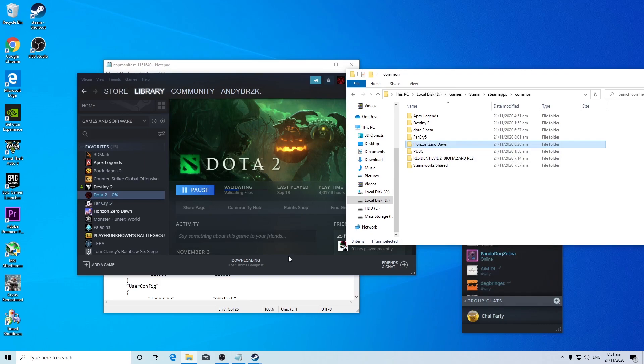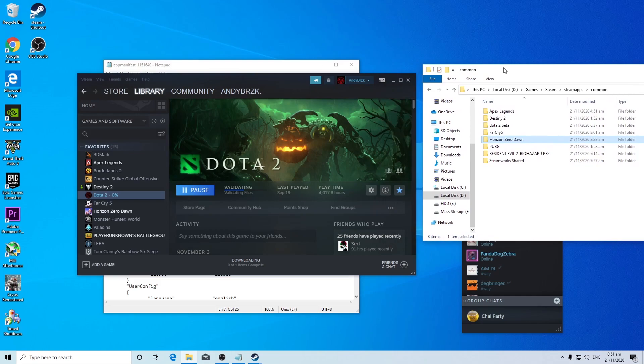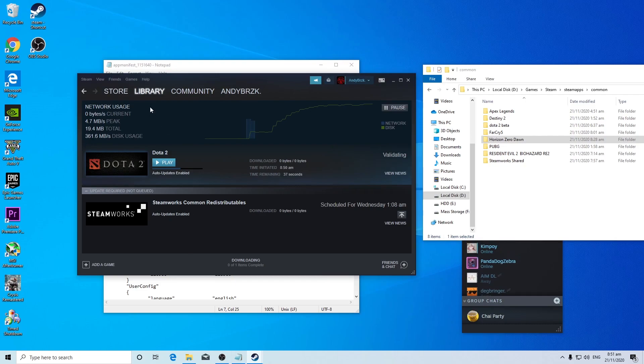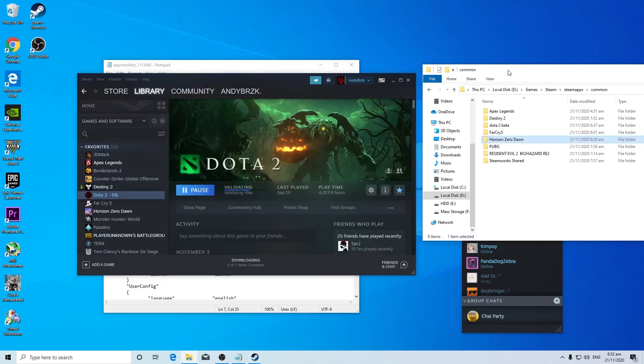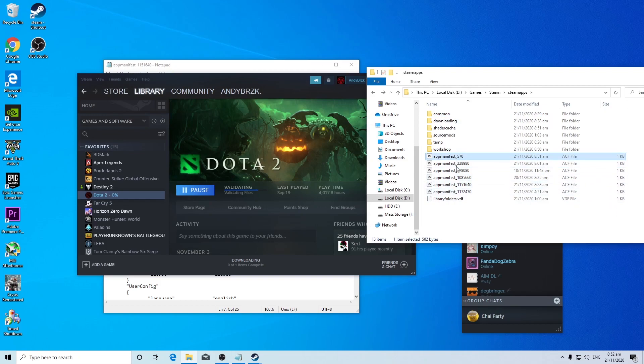If you know any better method, most things I found online didn't work for my specific case. This whole issue happened because I tried to transfer game files by copying and pasting to another drive, which screwed up the directory or something. So if these manifest files aren't in your steamapps folder, go ahead and do this.